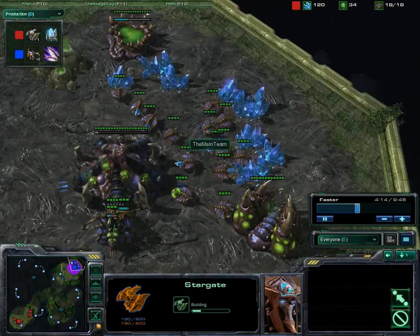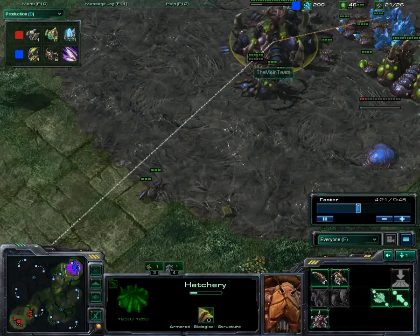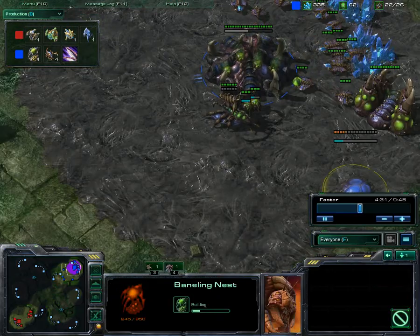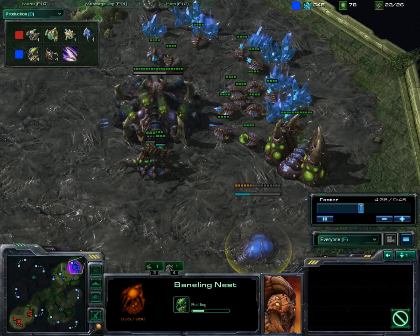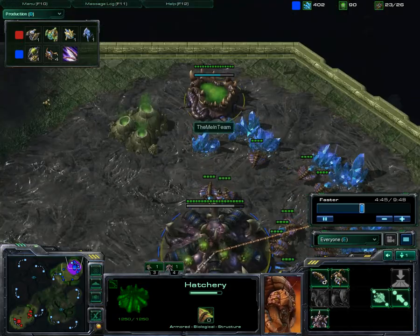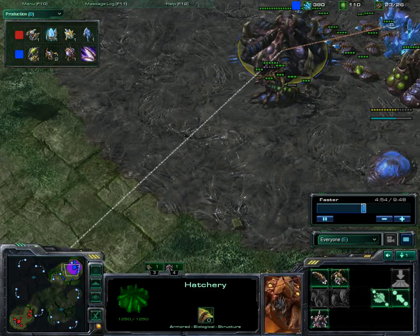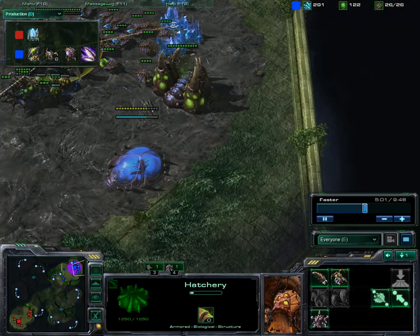What do you think when a Protoss gets a Stargate that early in the game? You think Void Ray. So after that scout — see Stargate, drop a Baneling Nest right now. Rather than Roaches; if he had gone more Zealot-heavy I would have built a Roach Warren and probably teched up to Lair. And if he'd gone a bunch of Stalkers, I guess I could Speedling him to death, but most Protoss don't do that against Zerg — they don't just usually mass Stalkers, in my experience.